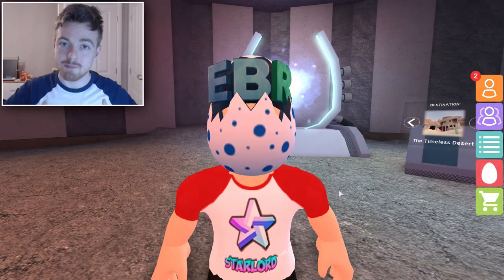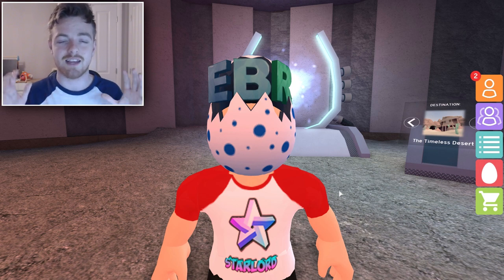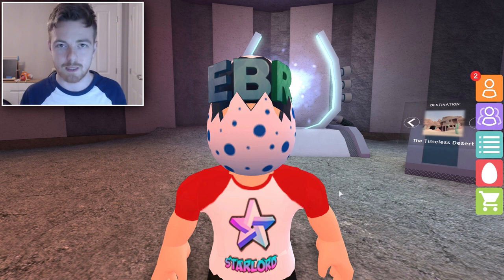Hey, what is up everybody? I'm Star-Lords, and welcome to my channel. Today, I'm going to be showing you guys a very easy bypass which will actually let you get the volcano egg in the new egg hunt on Roblox. Basically, I know a lot of people have a hard time on their iPads or mobiles trying to do parkour, and this egg is pretty annoying to get, I've got to be honest. But using this little tiny glitch, you can actually get it within the first five minutes of joining Mount Ignis.